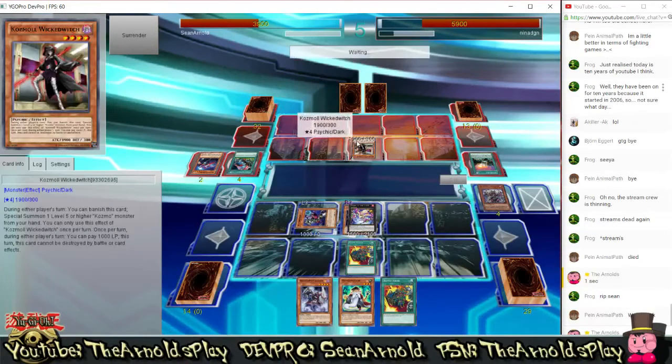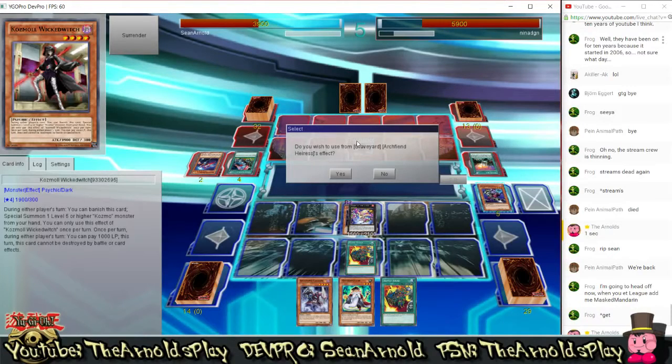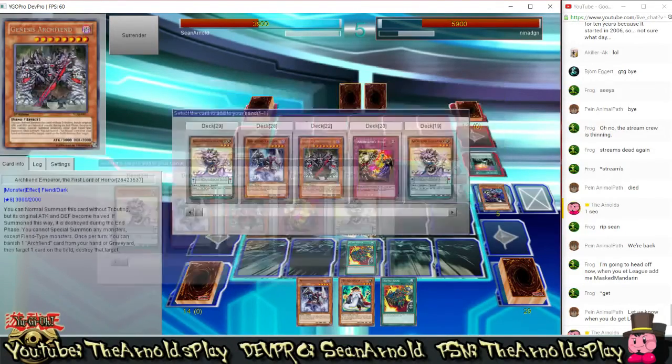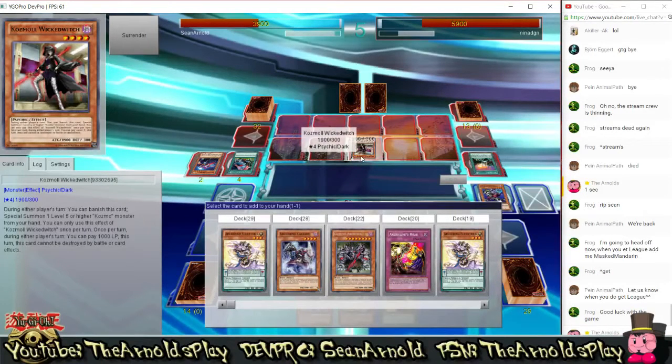He special summons Cosmo Wicked Witch. During either player's turn you can banish this card to special summon one level 5 or higher Cosmo from your hand — once per turn. During either player's turn you can also pay 1000 life points so this card cannot be destroyed by battle or card effects. Two fantastic effects for a level 4 monster. Not only can it dodge my effects and special summon a bigger monster, it can also protect itself from destruction. So I need to be really careful about what I search from my deck — I really need to find something that can get around Wicked Witch.